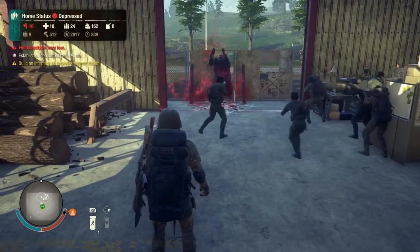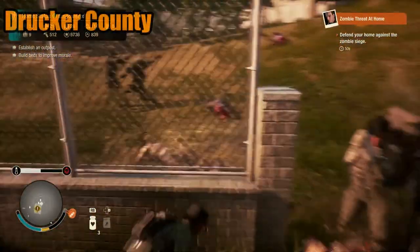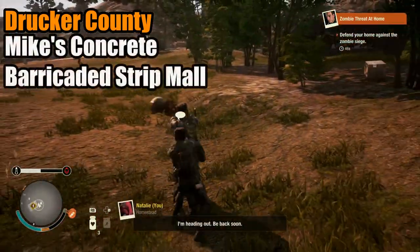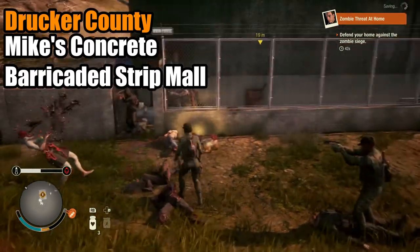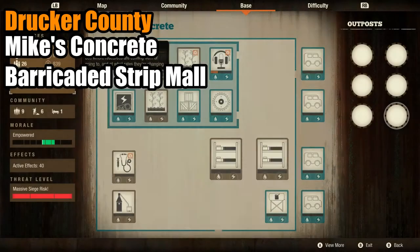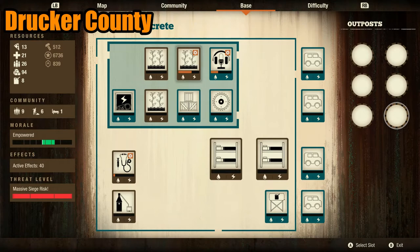Let's do Drucker County now. This one's a bit of a toss-up. The two contenders are Mike's Concrete and the Barricaded Strip Mall. Both can work with my desired facility layout just somewhat differently. Mike's Concrete has a built-in generator which does come with a fuel cost. Otherwise, all other spaces allow for the required facilities for self-sustainability.